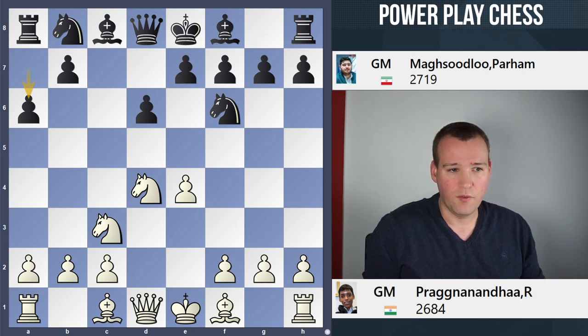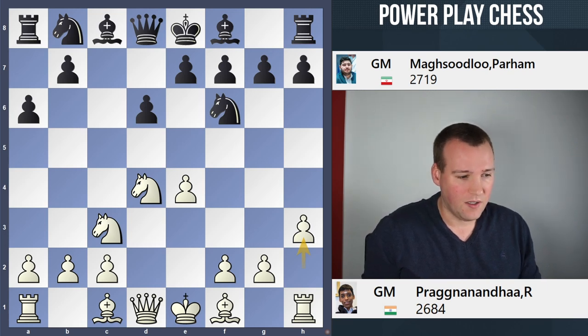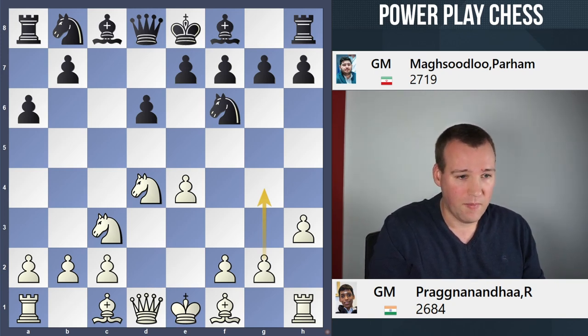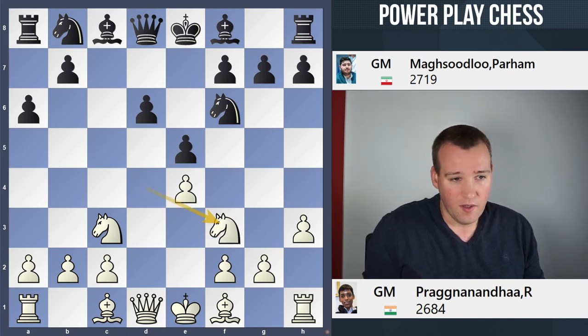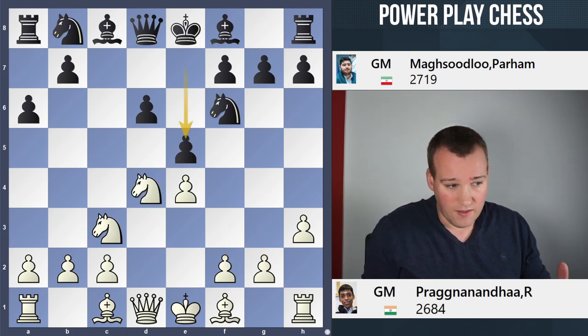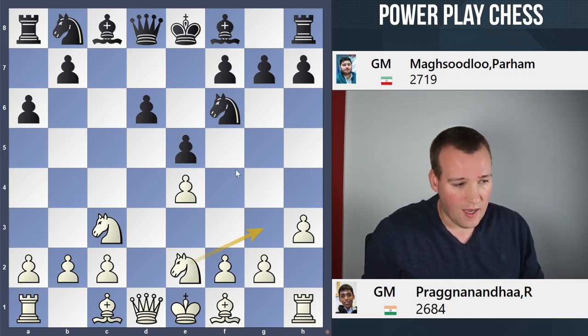Praggnanandhaa goes for one of the critical lines with the move h3. It was a favorite move of Bobby Fischer in his days. White is preparing a very quick g4. But as we will see in the game, things can change very quickly in the Najdorf. After the move e5, White plays a more positional type of move, dropping back with the knight to f3.